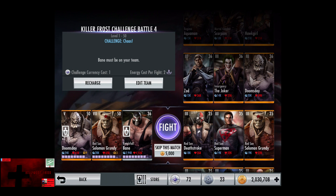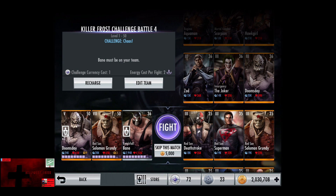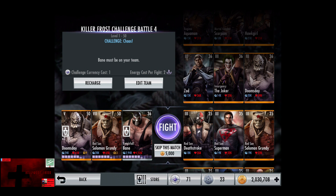In the second matchup, we have Challenge Chaos, going up against Red Sun Deathstroke, Red Sun Superman, and Red Sun Solomon Grundy. Cards remain level 35 Elite 3. Skip the match, it's 5,000 credits.